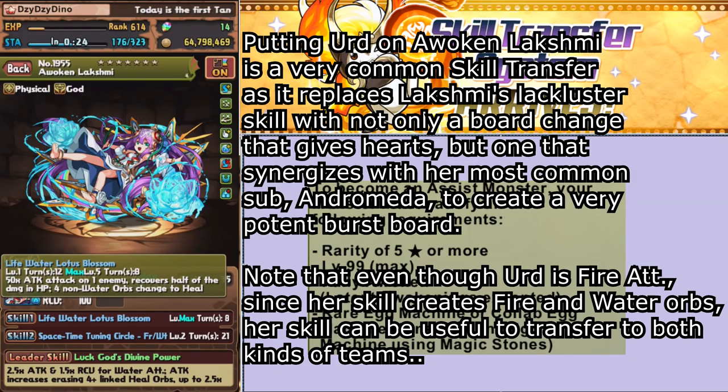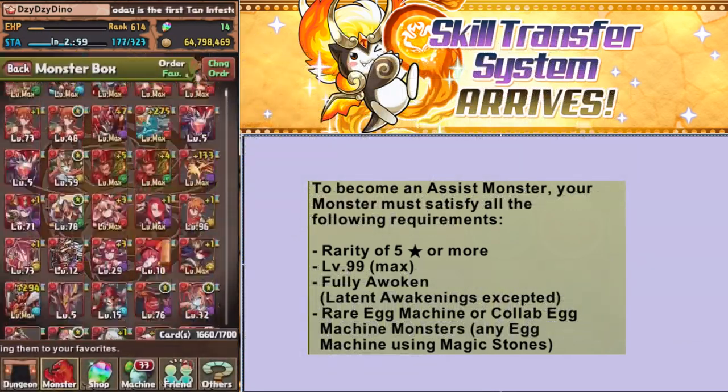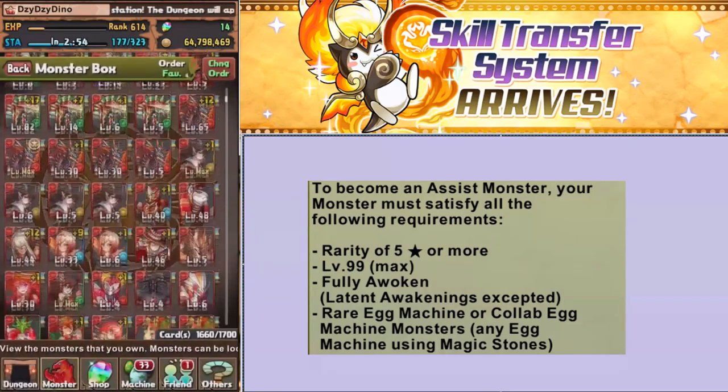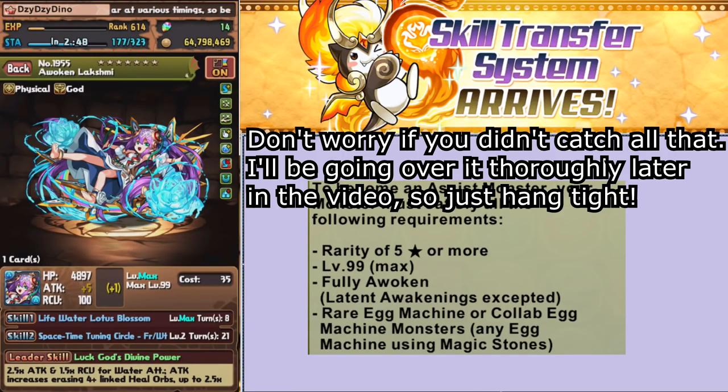Lakshmi normally has a pretty lackluster skill — she deals damage to the enemy, heals some, and makes hearts. It doesn't really help too much. It's okay in some situations, but I can give her a really huge skill. I can give her a board change she can work off of. But you'll notice the cooldown on this skill is massive — it's 21 right now because it's actually not maxed out. Her cooldown is 8, Urd's cooldown here is 13, add them together and you get 21. That's the first drawback to this. It adds the cooldown from the second monster to make your max cooldown.